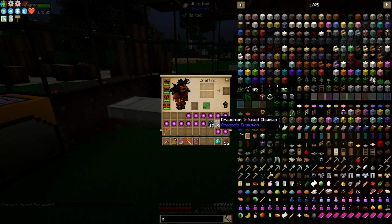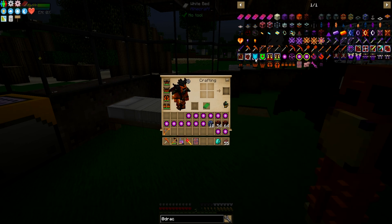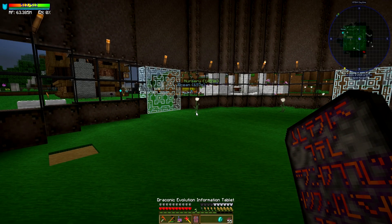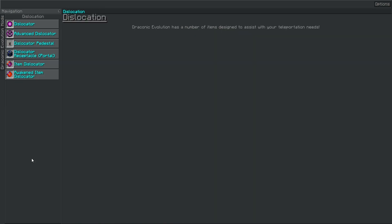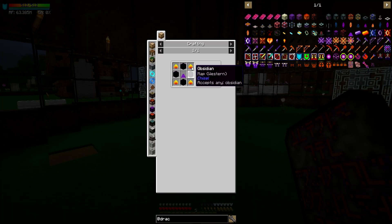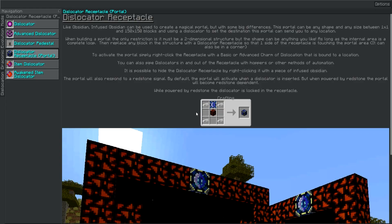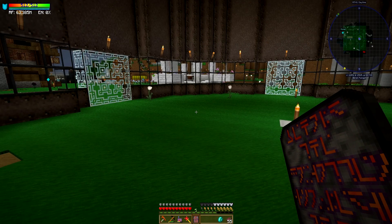What I want to work on today is some more Draconic Evolution stuff, and we're going to make some portals — at least that's what I call them. Let's take a look at the information tablet of justice and awesomeness. Energy network, dislocation, and then there's the portal. So dislocator receptacle portals — you click on these and you can make infused draconium. Not too difficult to make, and that makes the receptacles. They're not too hard to make, but the cool thing is you can make all these different shapes and sizes of portals, which is really cool.